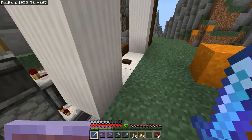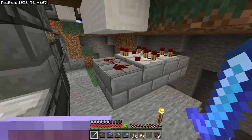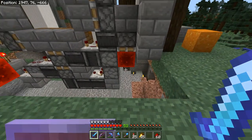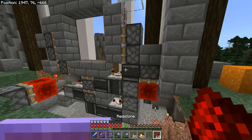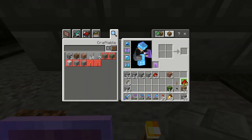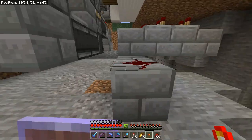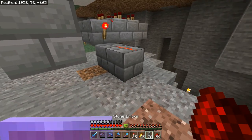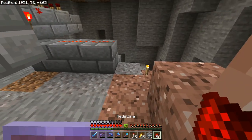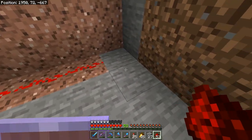To work around this, we're going to put a button that goes into a block powering a pulse extender. This pulse extender will keep the door open for longer so that we have time to run through it. The pulse extender that I'm using is two comparators going in one direction next to two comparators going in the other direction, and four redstone dust — two on each side touching the comparators. Next, we put a redstone torch on the side of the pulse extender and run that into a redstone line, feeding all the way into the sticky piston holding the redstone torch. This will activate the door, closing it.